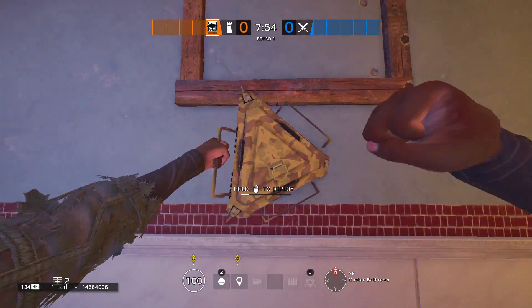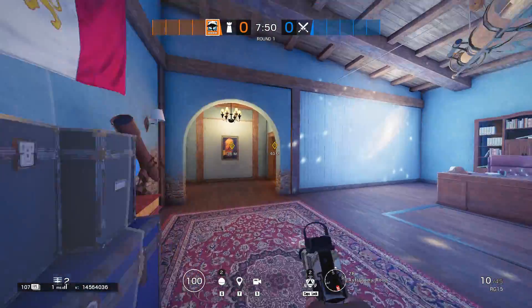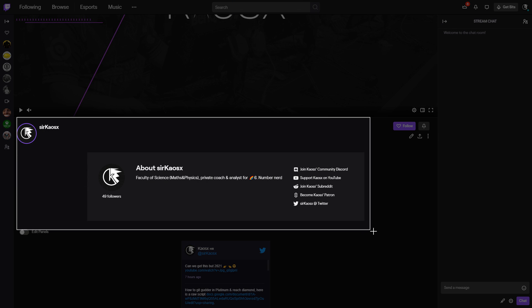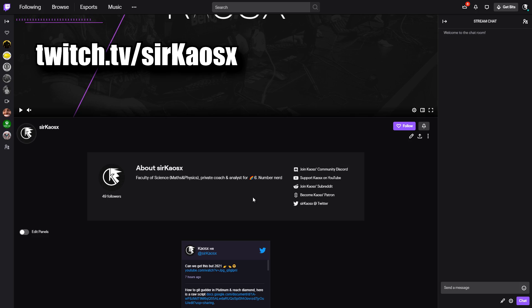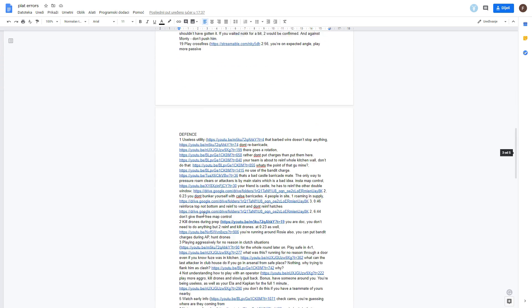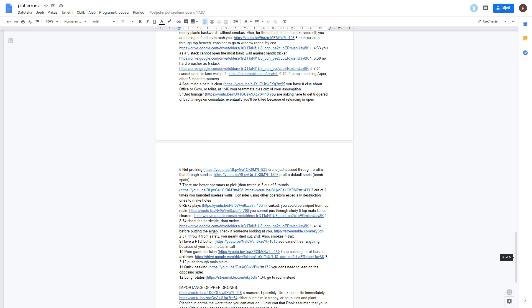I don't have any diamond matches. If you want a video about mistakes that happened in diamond, I need diamond matches. Give me a follow on Twitch if you are interested in ranked round reviews — link is in the comments and in the description. With that being said, we'll start with the Platinum rank-up video. Link of all 39 reasons why you cannot get to diamond — check out the description.